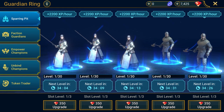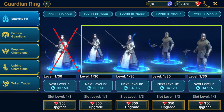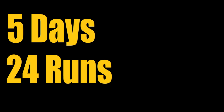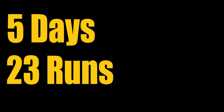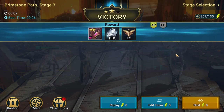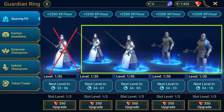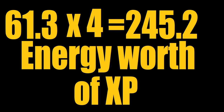Last week, I put five level one three-star champions in the pit. We'll ignore one of them because everyone gets the first slot for free. We're only going to be looking at the value generated by the four unlockable slots since they have to be bought with gems. So these four three-star champions took from Monday to Friday to level from 1 to 30. To level three champions from 1 to 30 in 12-3 Brutal, it takes 24 runs. But it only takes 23 runs of 12-6, so we'll go off that. So 23 runs of 12-6 at 8 energy per run costs a total of 184 energy. And because we're leveling three champions this way, it costs 61.3 energy per champion. We take the 61.3 per champion and multiply by four to represent our four sparring pit slots, giving us a total of 245.2 energy worth of XP.